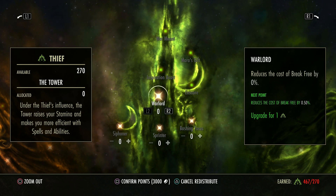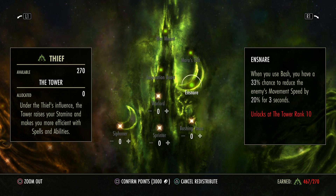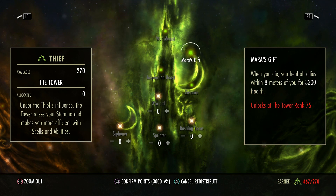Bash is quite expensive, you do need it to interrupt and this gets the cost down. There are points in this tree for having a set amount of points. When you bash you have a 33% chance to reduce the enemy's movement speed by 20% for 3 seconds. Increases your crafting inspiration gain by 20%, so you level up crafting quicker. When you die, you heal all allies within 8 meters of you by 3,300 — so if you end up getting nuked and you have 75 points in this tree, other people around you will benefit from a small heal.